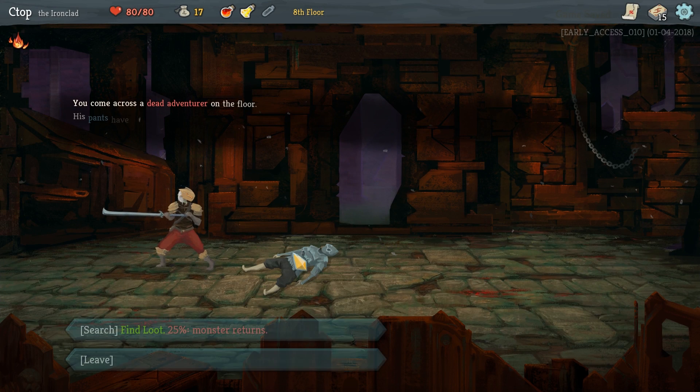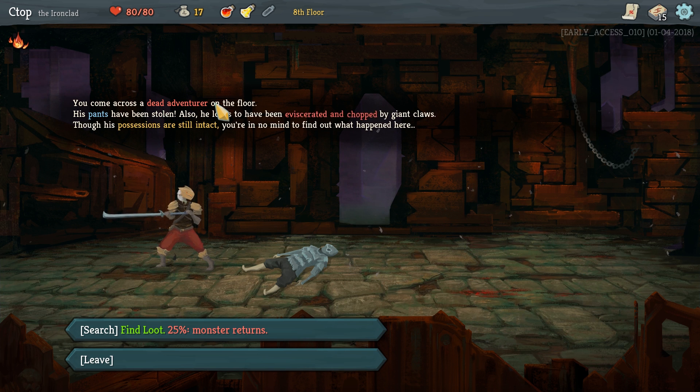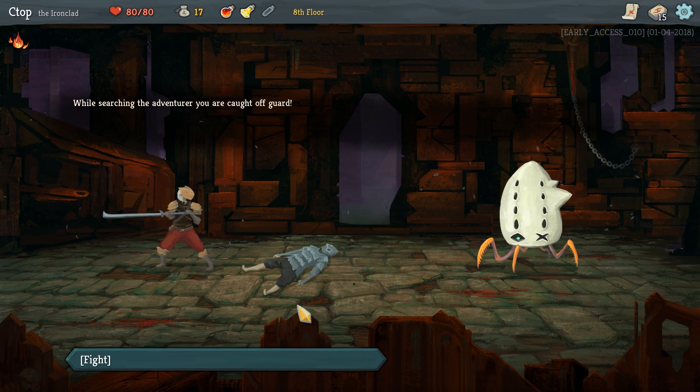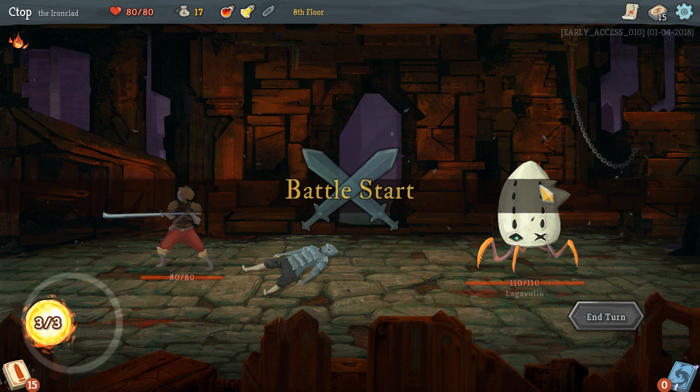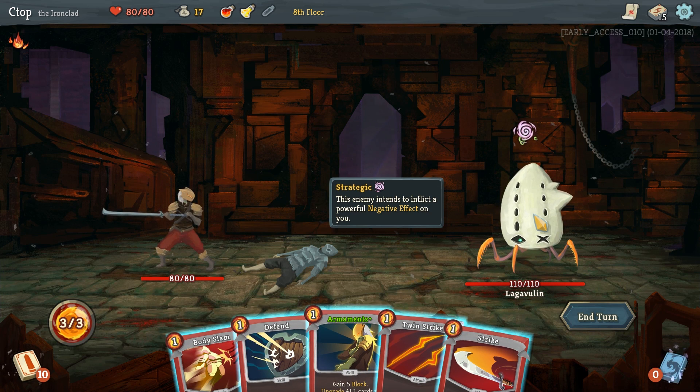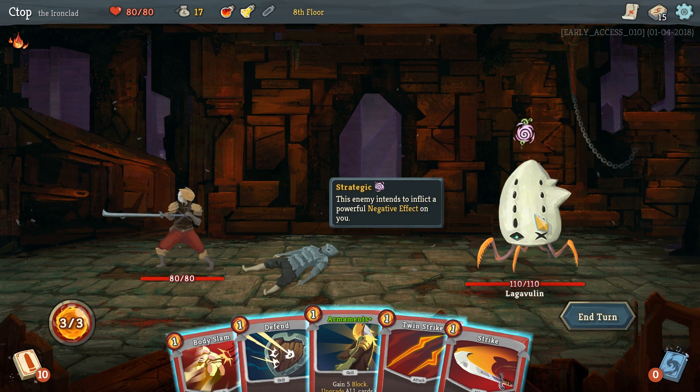Let's go for the question mark — it's a dead adventurer! His pants have been stolen, he looks eviscerated. His possessions are still intact. We decided to loot them — but there's a 25% monster returns chance. And of course it triggered. It's the Lagavulin — isn't that the whiskey Ron Swanson drinks? He had way more health than I expected.